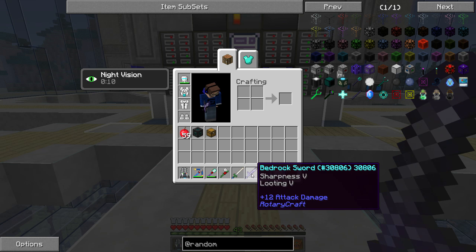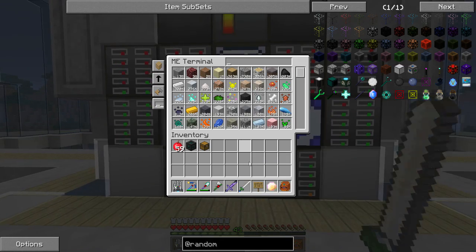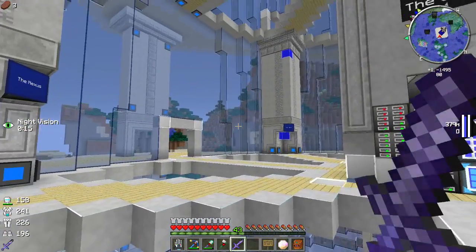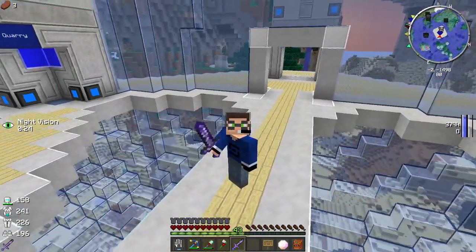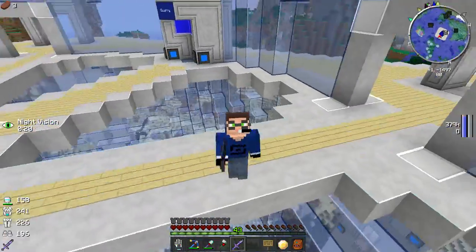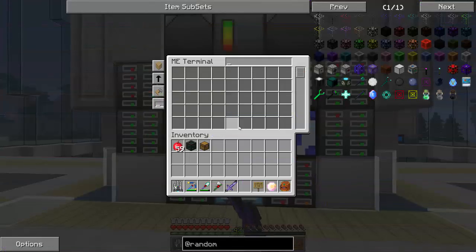It's a sword from Hypno but it's got looting five on it, which is amazeballs. Simon, I just don't know if we've got room in our lives for you anymore - I think it's time to move on and use this new bedrock sword. The block animation is broken but it looks really good, so thank you very much to Hypno. I want to get more of these bedrock tools and we'll definitely play around with that in the future.